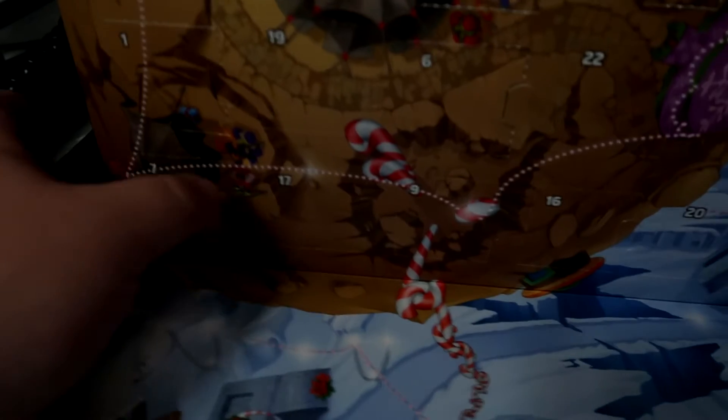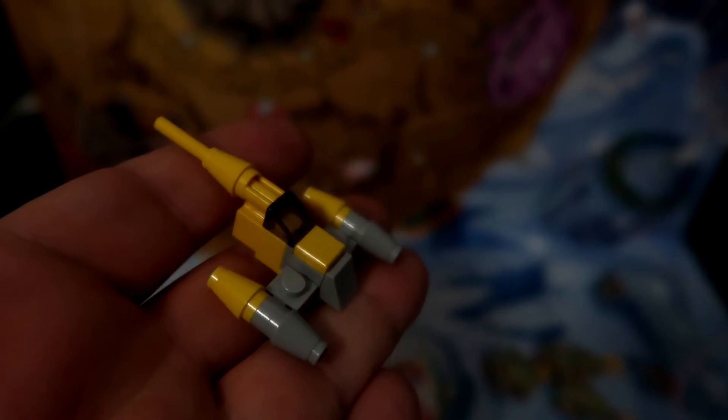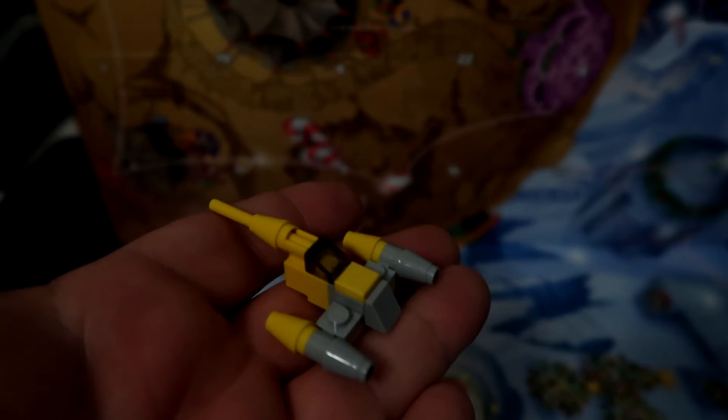Morning guys, hope you're all doing well today. I'm about to leave in a little bit for D&D, but I wanted to film the advent calendar since I wasn't sure when I'd be getting back later today. I already found seven so I'll just jump right into it — number seven is right here. This one's pretty cool. You might remember this one from the first movie. This is a mini kit of the N1 Starfighter from the first movie, and I think some of the second two, if I'm not mistaken.